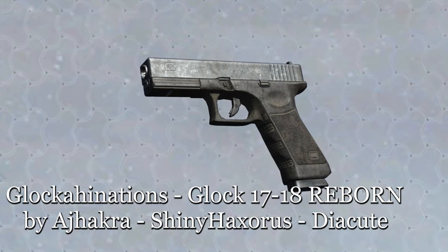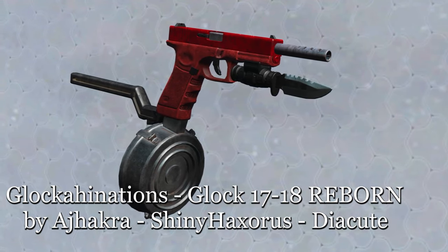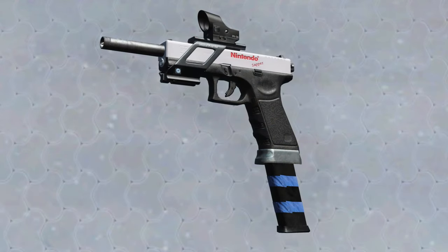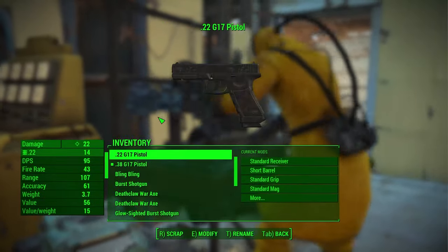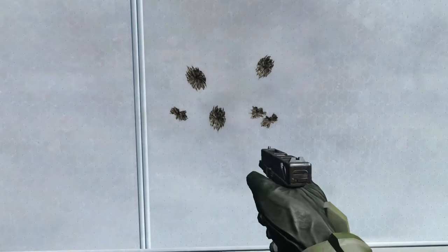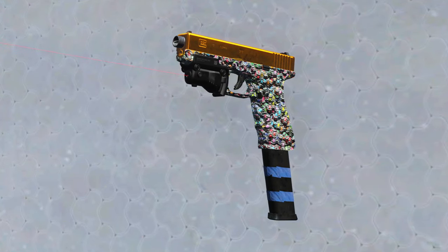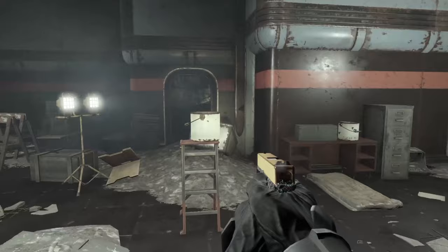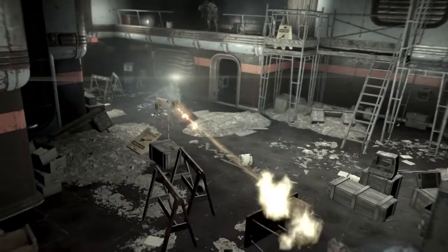On the smaller side of things, we have Glocka Hanations' Glock 17-18 Reborn, by Shiny Haxorus and D-Acute. This is a lovely collection of Glocks — the Glock 17, 18C, and the 20. It comes with custom animations and a ton of mods, such as different color receivers, grips, some nice scopes, and laser sights. You can also change the caliber. There's also a Bling Bling version decked out in the shiniest of beads that shoots out caps — it shoots caps. A lot of Glocks, a lot of fun. We'll be switching through these as we go.